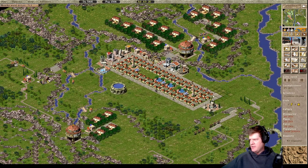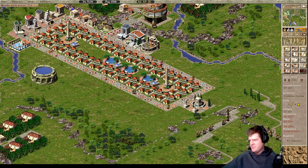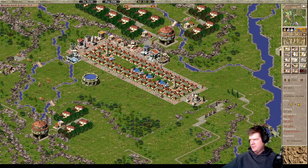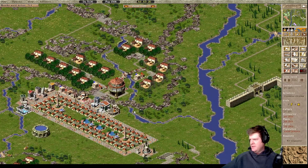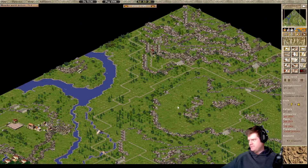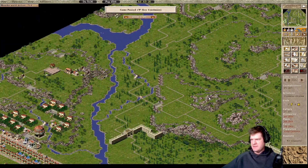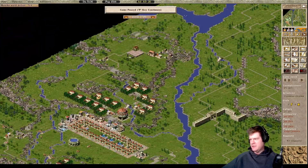You know what - I forgot we can get plazas on this map. I'm so used to so many maps in Caesar 3 not having plazas available that I just default in my brain to not being able to build them. This one does. So I didn't have to build that statue - I could have just gotten the plazas and been done with it. Oh well, that's fine. We are enemies closing, so let's stop messing around and start thinking about our defense.